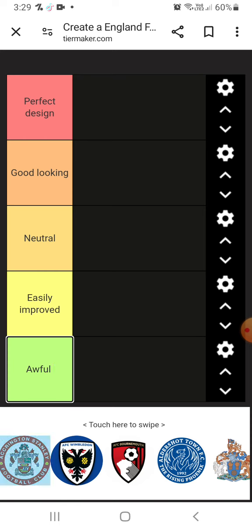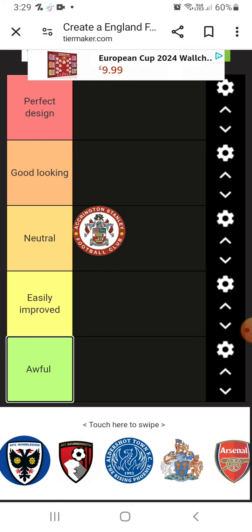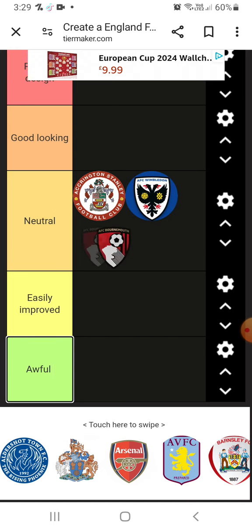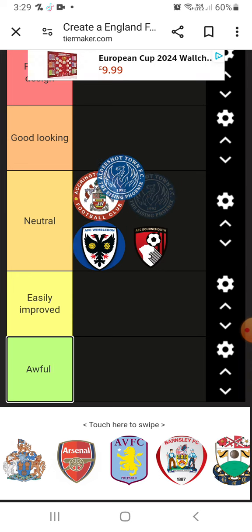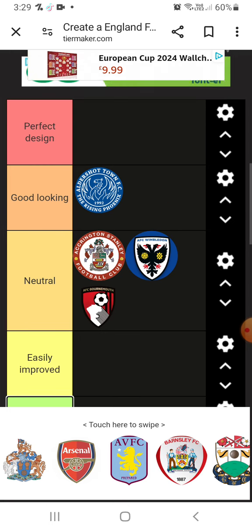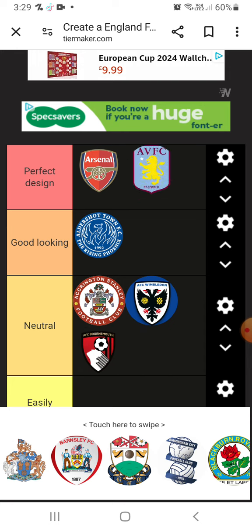Starting with Accrington Stanley — not a bad design, going in neutral. Wimbledon, neutral. Bournemouth, neutral. Aldershot — that's a good looking badge, I like the Phoenix in it. Arsenal — that's a good badge, along with Aston Villa.